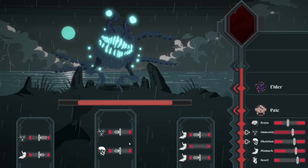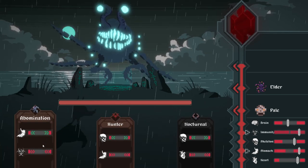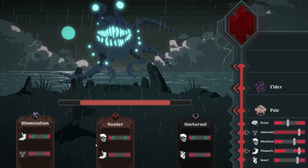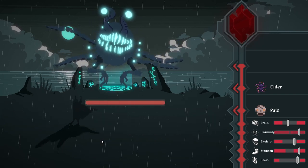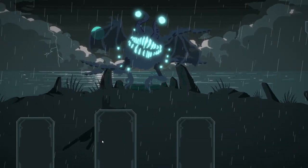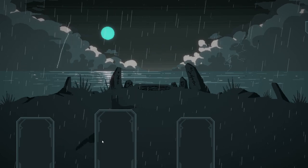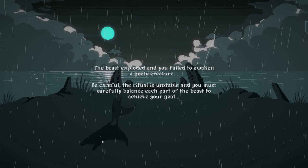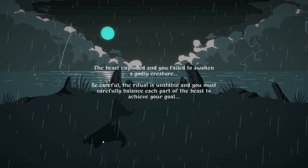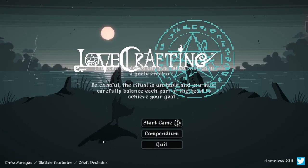Would it possibly be a good idea to actually look at some rules? 'Abomination Hunter' or 'Nocturnal' - let's look for hunter. And then he flies off into the night. The beast exploded, and he failed to reckon the godly - he failed to make each creature... 'Be careful: the ritual is unstable and you must carefully balance each part of the beast to achieve your goal.'